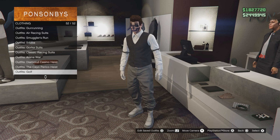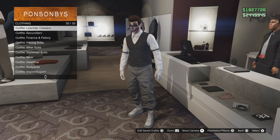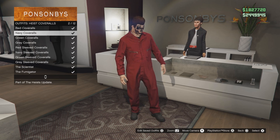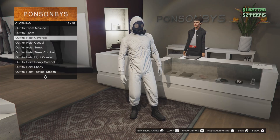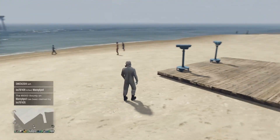Go to heist coveralls and put on any heist coverall with the mask — I'm going to put on the white one. The color does not matter. Go ahead and put the heist coveralls on, and make sure you do put the mask on — don't use the gas mask.